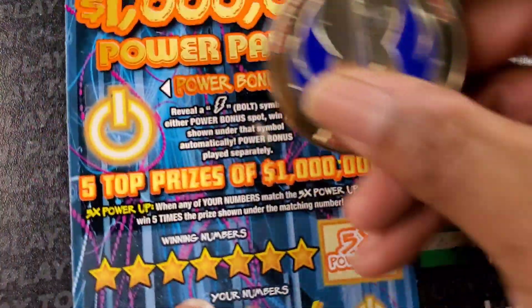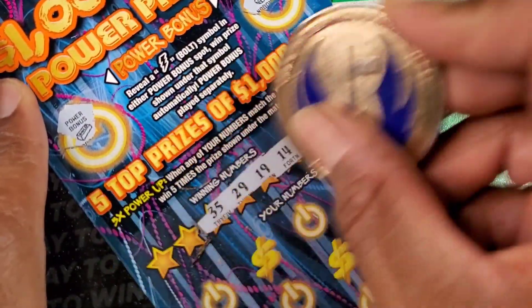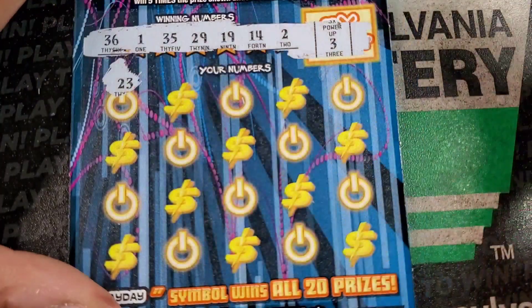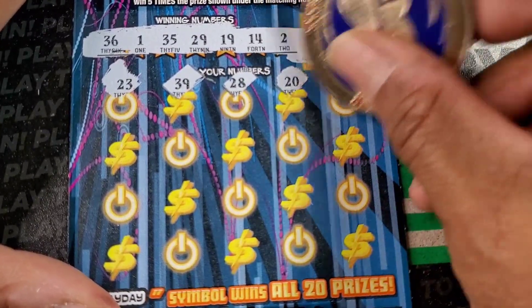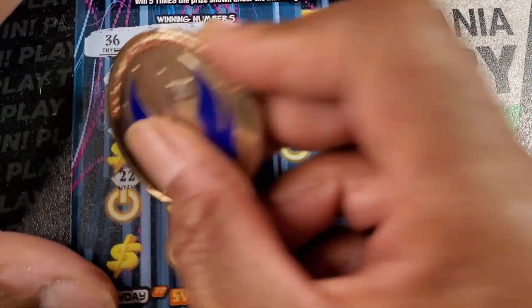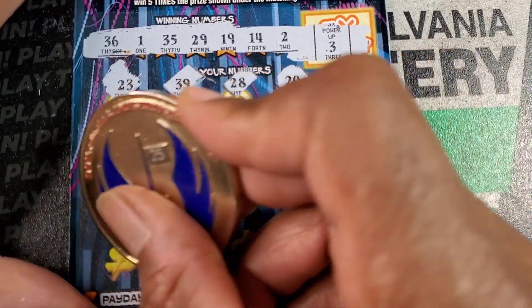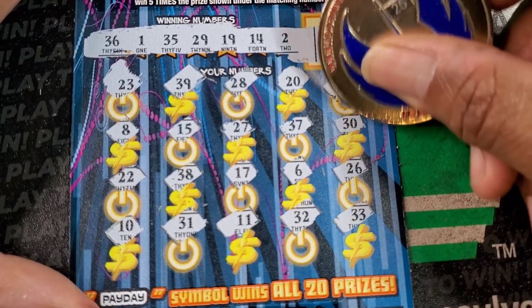I'll scan these losers later. Ticket 2: we got a gold bar, a lock. Looking for 3, 2, 14, 19, 29, 35, 1, 36 on the bottom. I'm probably going to post this a couple days after my first live stream for the $50 ticket — thank you to everyone that tuned in for that. Oh, we got a plug! We got our first symbol win on this ticket — I have not won on this ticket yet. Numbers: 8, 15, 27, 37, 30, 22, 38, 17, 6, 26, then 10, 31, 11, 32, 33. Let's check our plug — we got 20 bucks! We'll take it. Gets us on the board.